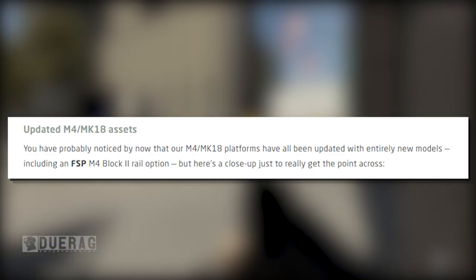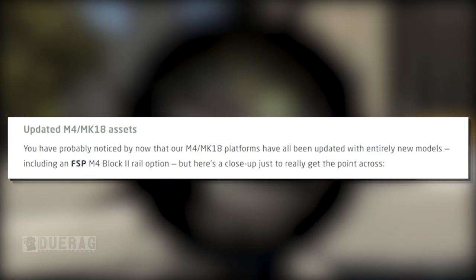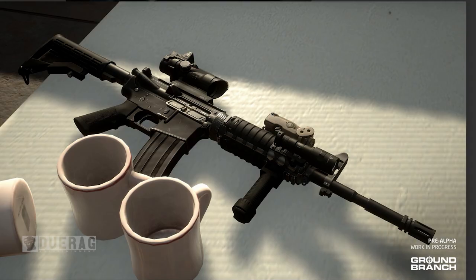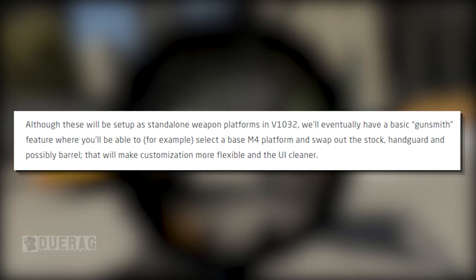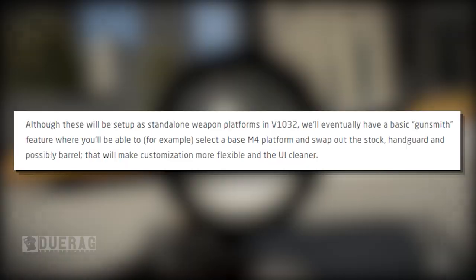Updated M4/MK18 assets: the M4 and MK18 platforms have all been updated with entirely new models, including an FSP M4 Block 2 rail option — and a close-up shot really shows how much better they look, far more realistic and metallic compared to the old plastic appearance. Although these will be set up as standalone weapon platforms in version 1032, they will eventually have a basic gunsmith feature where you'll be able to select the base M4 platform and swap out the stock, handguard, and possibly barrel.